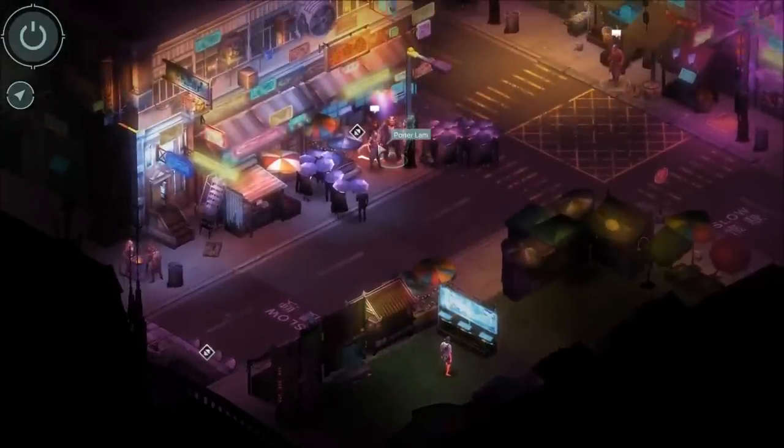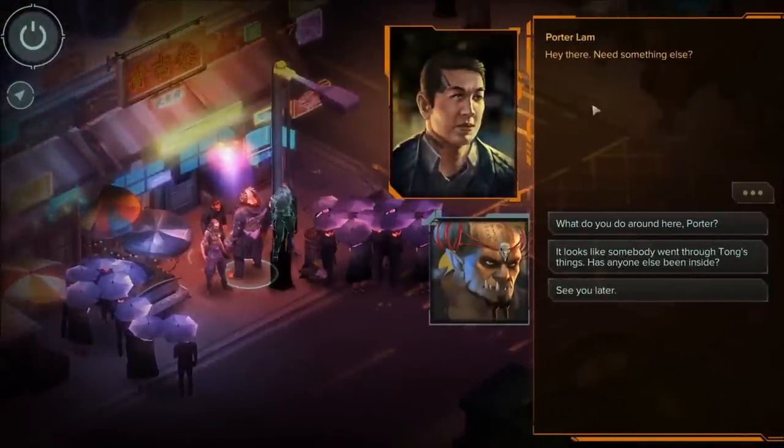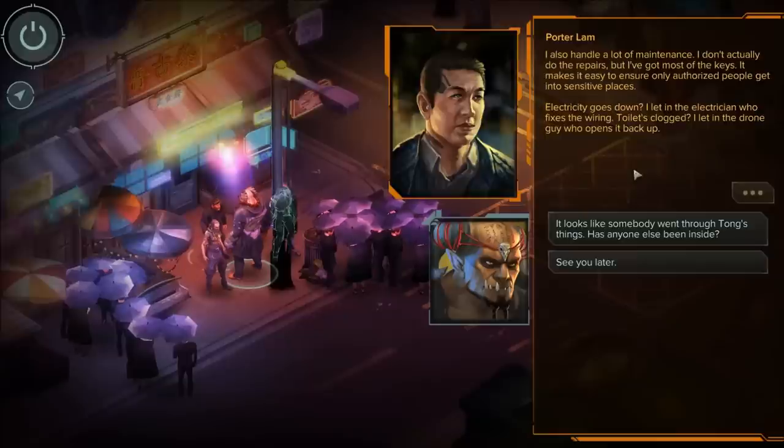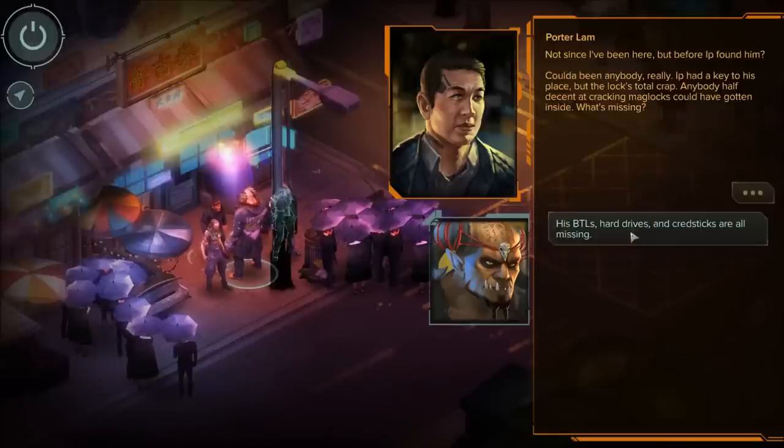We've done that. I guess we can talk to Porter Lamb again. 'What do you do around here, Porter?' 'It's a catch-all category. I work for Elder IP. It's a bit like being a deputy — I make sure people don't break the rules, protect people who need protecting, mostly do whatever IP asks. Pretty quiet job most days. Today is not one of those days. I also handle a lot of maintenance — I've got most of the keys, which makes it easy to ensure only authorized people get into sensitive places.'